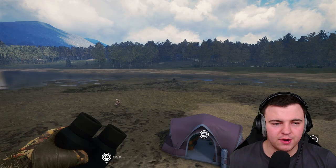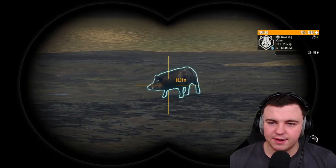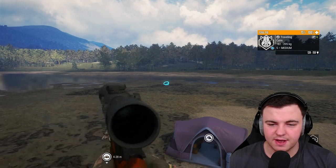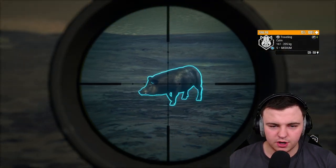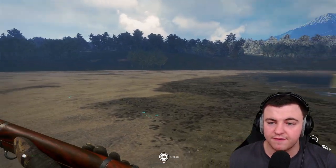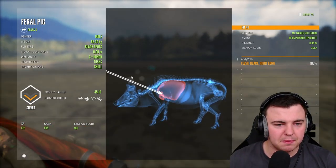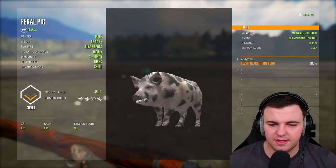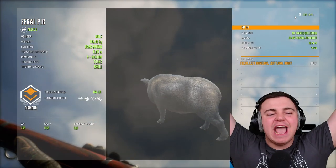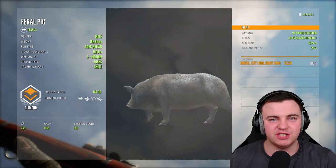I went away from my keyboard and came back to a beautiful level 2, but also out of nowhere there's a level 5 feral pig — I think this might be a diamond. We're going to take it down, and take this one down before it runs off too. It's very rare to find a level 5 pig on New Zealand. And yes — right there we have a beautiful level 5 diamond feral pig!